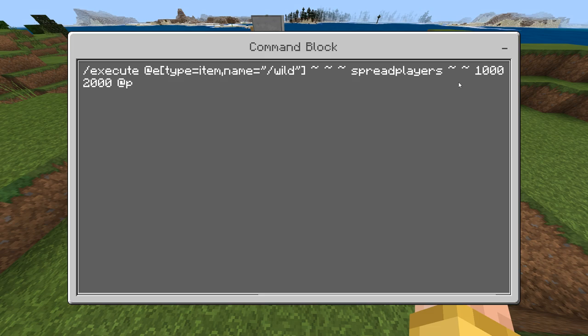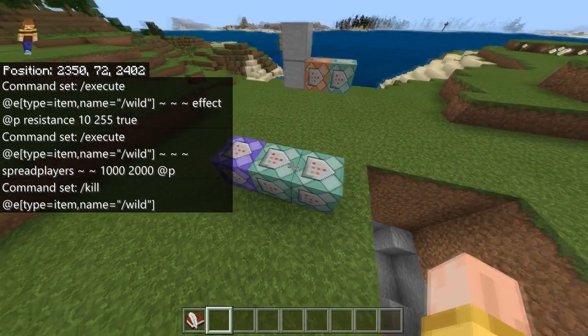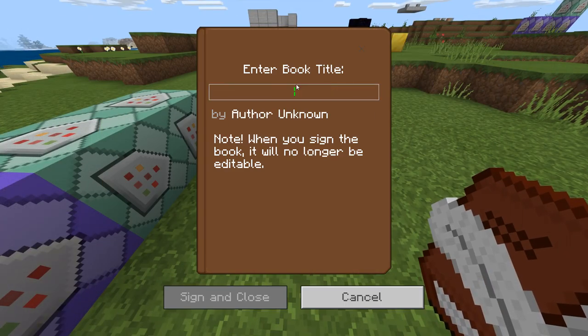The next command is: execute at entity type equals item, name equals slash wild, tilde tilde tilde tilde — spread players tilde tilde 1000 2000 at P. Then the final command kills the slash wild item after use.